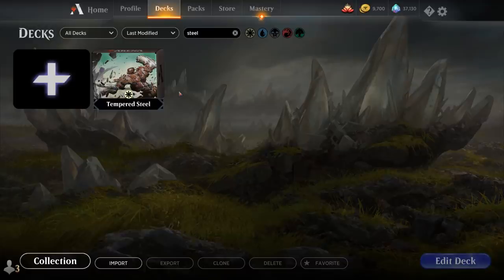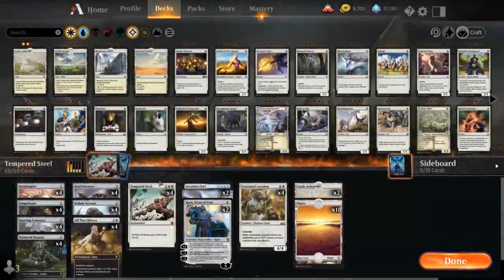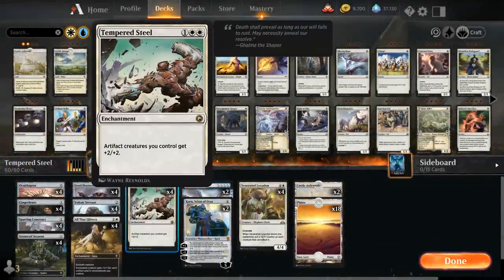Hello and welcome to another Magic Arena gameplay video. Today we're taking a look at another Historic deck, and as voted on by my supporters on Patreon, we're taking a look at Tempered Steel — another recent addition from the latest anthology expansion. It's a three-mana enchantment that gives artifact creatures we control +2/+2. It's a very powerful anthem effect, although it does come with the restriction of only pumping artifact creatures.